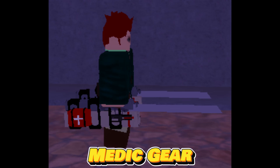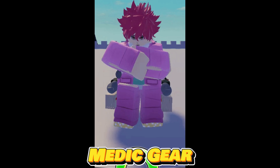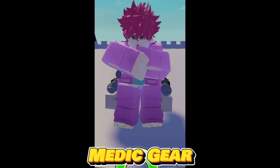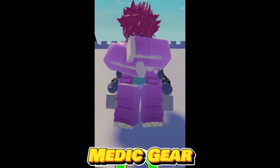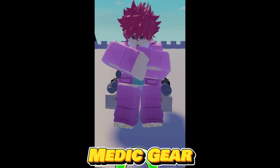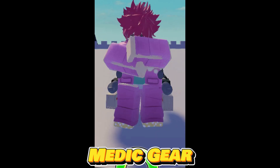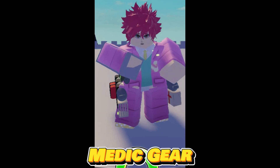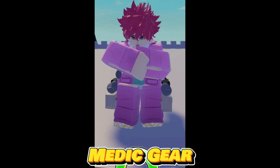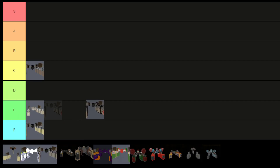The medic gear, available in the gear shop, offers a healing alternative with skills akin to the powerful godly gear, albeit with lower stats. Despite being a downgraded version, it serves as a valuable option for self-healing and aiding allies when obtaining godly gear is challenging. The Z skill allows self-healing, mirroring the Savage Demise gear's X skill and godly gear's Z skill, complete with a shared animation and cooldown. However, during the 3-second skill Z activation, movement is restricted, and healing an ally with full health using skill X is not possible. Overall, the medic gear proves slightly superior to the alpha model gear due to its self-healing capabilities. As a result, I'm placing medic gear in the D tier.